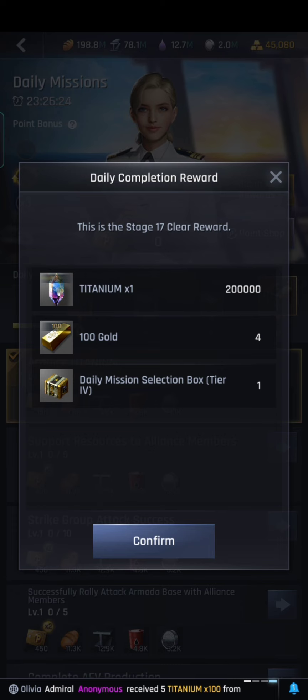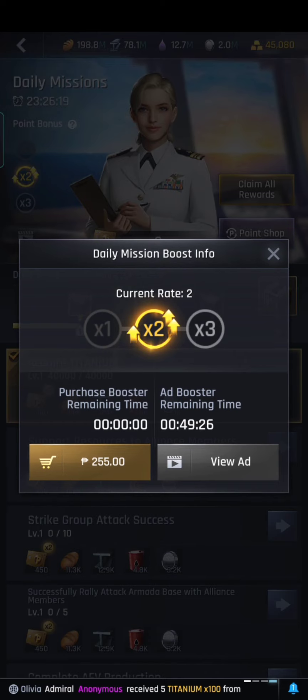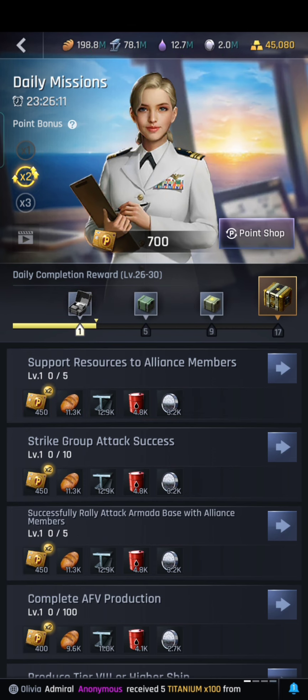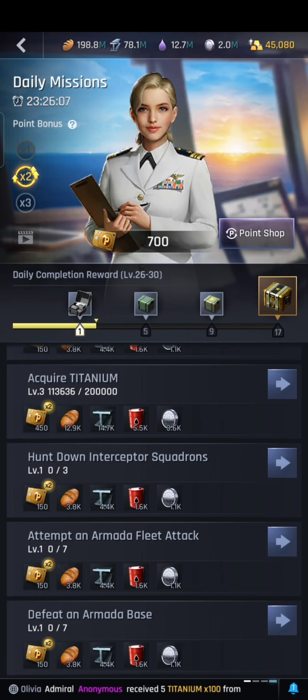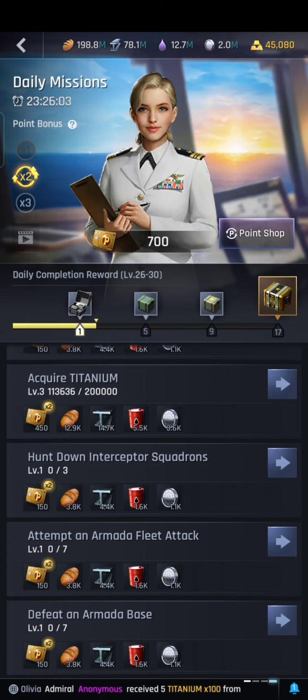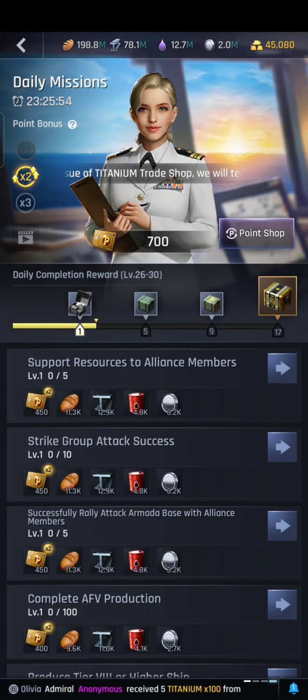Before, you needed to get 11,000 points because one Elizabeth blueprint cost 5,500 points. So now it is very easy for us to get titanium and Elizabeth blueprints as well. Another update: instead of 30, you now only need to hunt 20 interceptor squadrons and 20 armada bases — so it has been reduced.